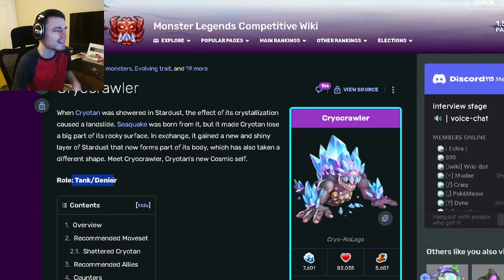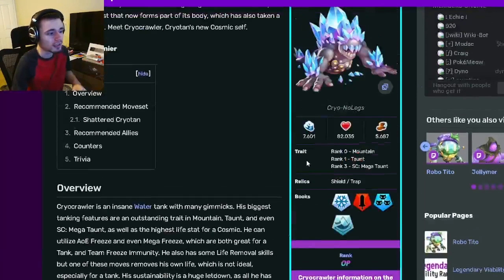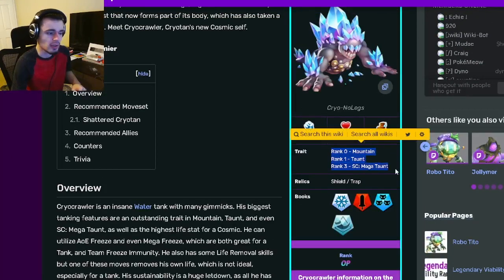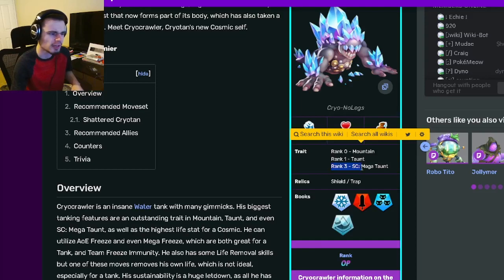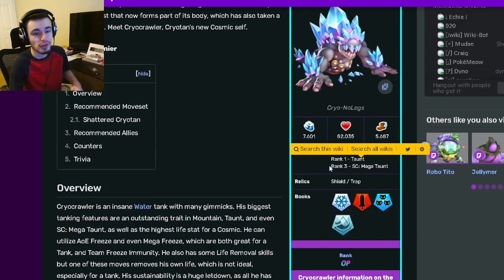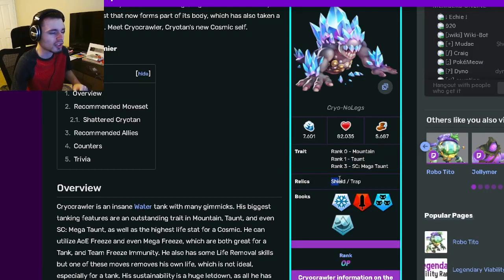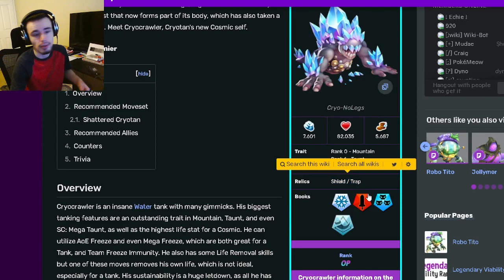Kyro Crawler is a tank and denier. He definitely goes more towards tank though, and he is actually an amazing tank. His traits are Mountain, Taunt, and Megaton, which are great traits. Definitely try to get him into rank 3 so that you can get Megaton, because Megaton is one of the best traits in the game and it is the best tank trait in the game. His relics are Shield and Trap, which are both amazing.